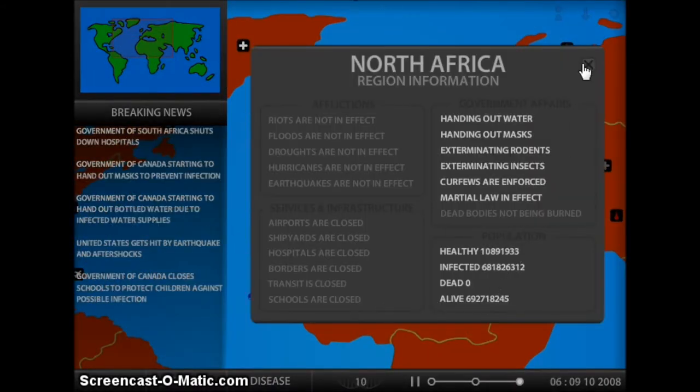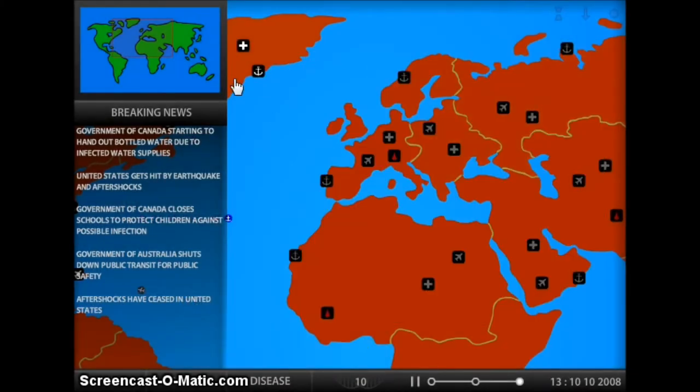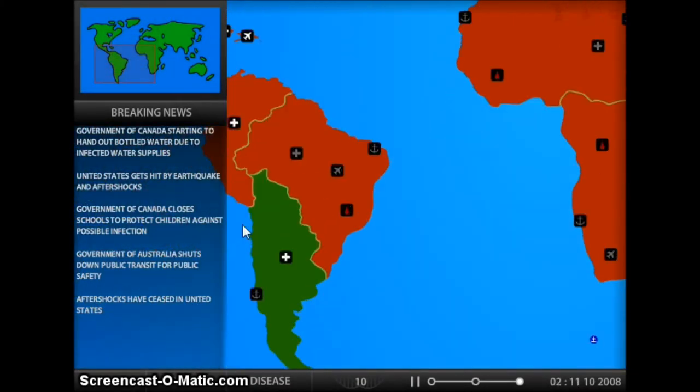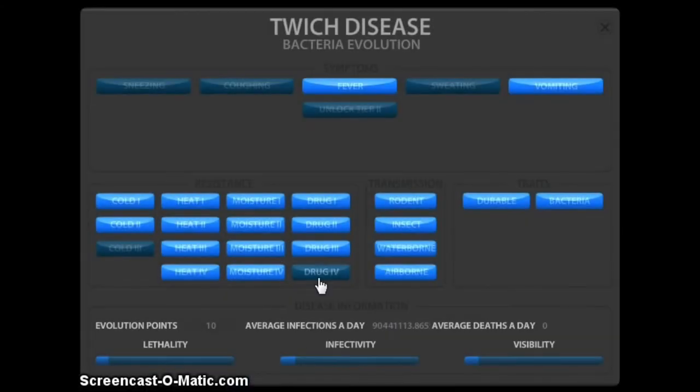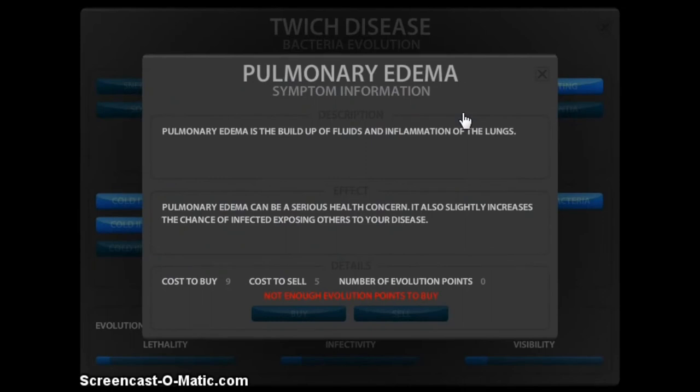Do we have — we still have healthy in North Africa? How about South Africa? Don't have many healthy left. Do we have enough? We do, let's unlock this. And that automatically gives us nausea. What is this? Build up of fluids.